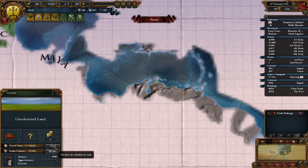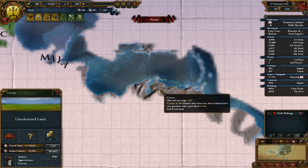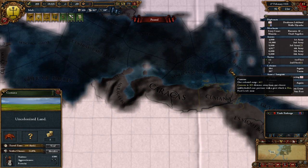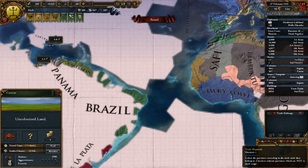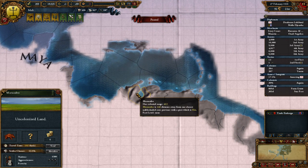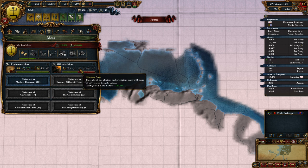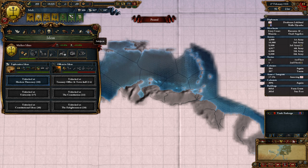Can we colonize out here? Do we have enough trade range? So that's as far as we can go - right there. We could get over here, which is in the Caribbean trade node. And the Panama trade node is glorious, but unfortunately we don't have the range for that. We can increase our colonists to another value, which might be good - getting another colonist might not be the worst idea.